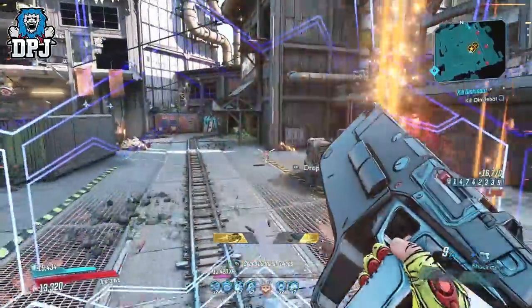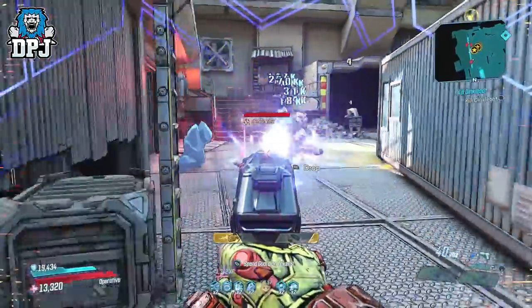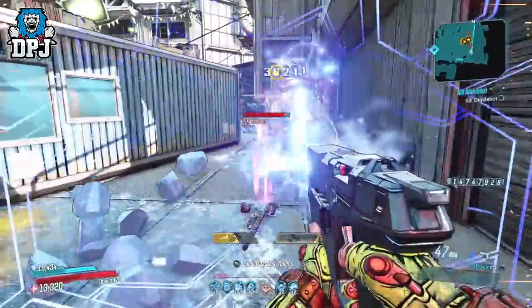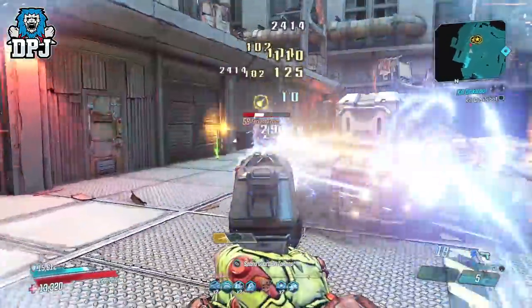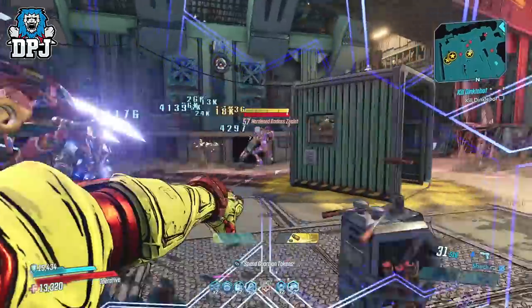The Hellshock is a Maliwan pistol which drops from Gigamind within the Meridian Metroplex on Promethea. This is a dedicated boss drop, but it's also a world drop too. Now the route to Gigamind I feel more or less everybody knows, but for those that don't, I will show you the route at the end of this video.